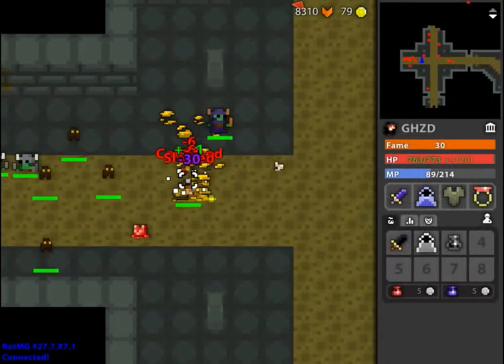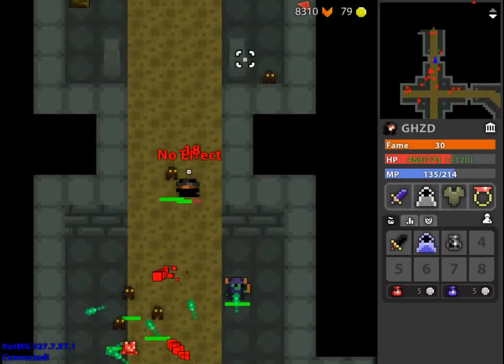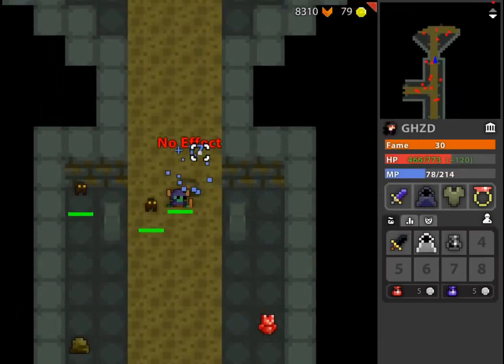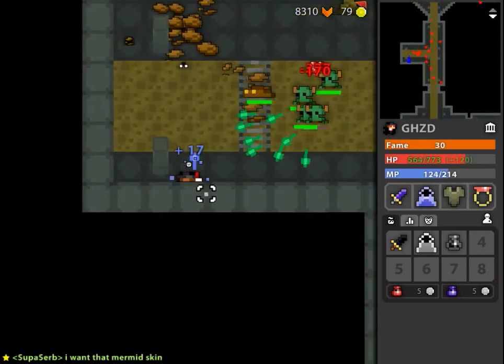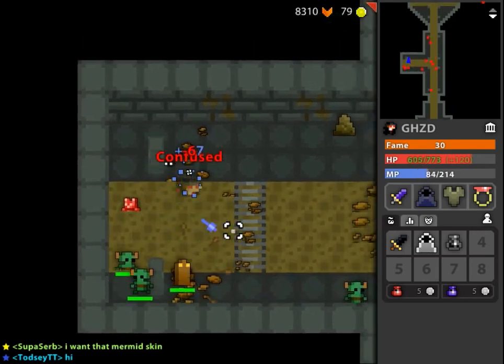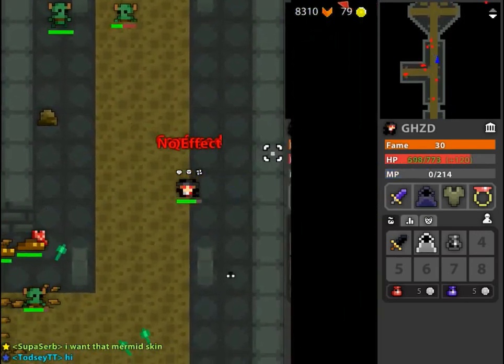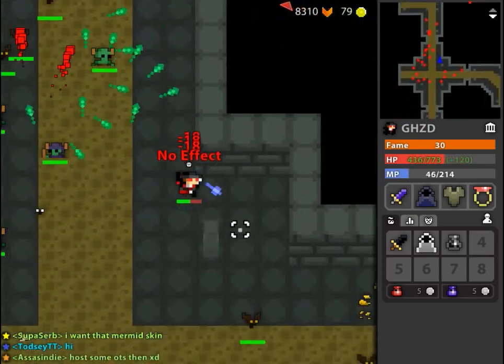Now, we all know that since the Abyss lost its guaranteed death drop, the urge to want to do sewers is becoming way more relevant. And since the Toxic Sewers is around Abyss level difficulty, it's not going to be a dungeon that you'll just breeze through initially. I'd probably argue that it's even harder than the Abyss, as there are way more status effects and debuffs in the sewers itself.